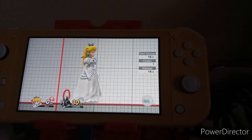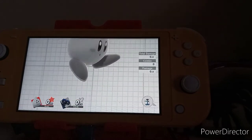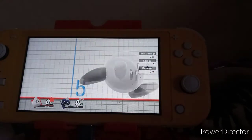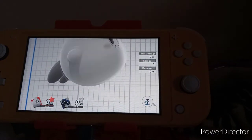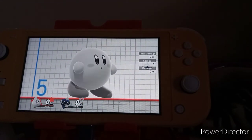Now let's get to number three. Number three is Kirby's first color. Why is it his first color? Well, it's from the Game Boy — the Game Boy console from the first game that Kirby was actually in.